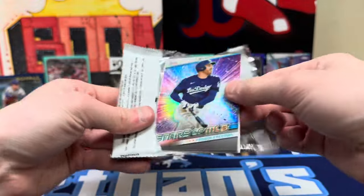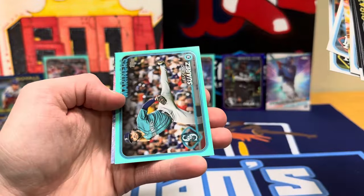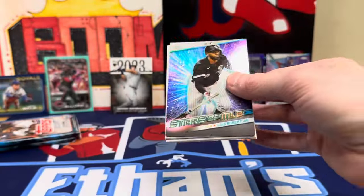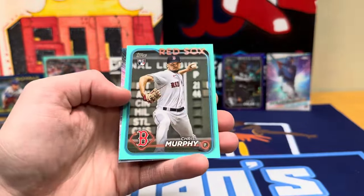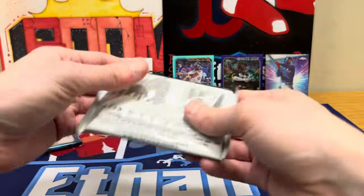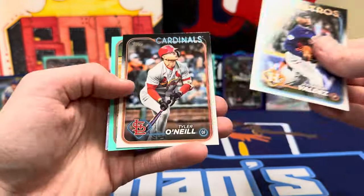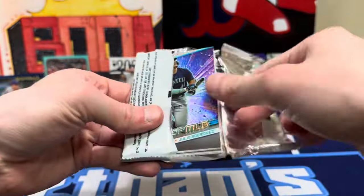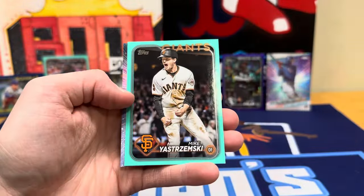89 Jose Canseco aqua, Indy Rodriguez rookie — would be crazy if there's an Ellie AND a Dominguez aqua in the same pack. Home run challenge Julio, Eugenio Suarez and Freddie Freeman. Last three packs: Christy Matthewson Grand Gamers, rookie Chris Murphy for the Red Sox, and Lewis Robert. Chrome Juan Soto — I saw he hit his first home run today as a Yankee. That's going to be hard to watch over the next few years in the AL East — he'll be destroying teams, I'm guaranteeing it. 89 Nolan Chanel rookie and aqua Mike Yastrzemski.